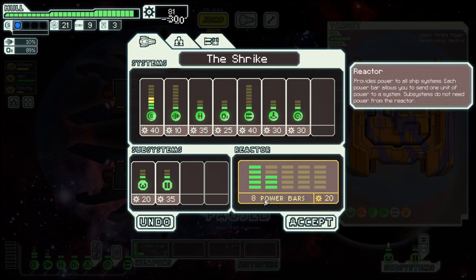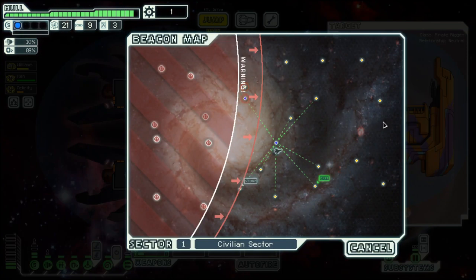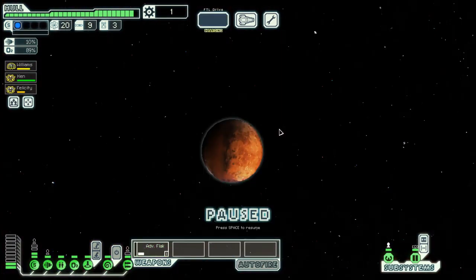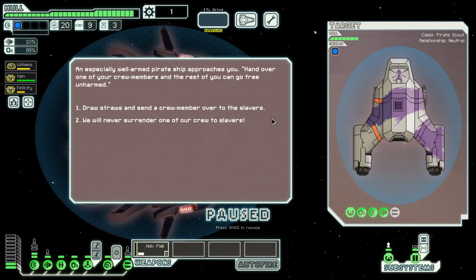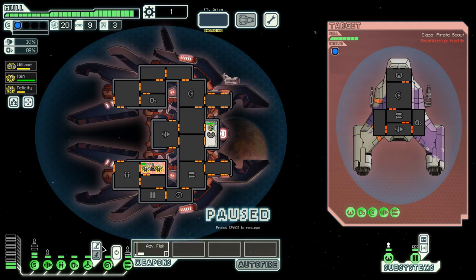And you go here. Second shield — that's something we can use. And then one more weapon slot here. We need more scrap. Never, never, never surrender.